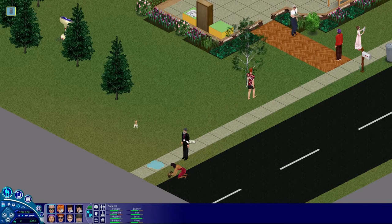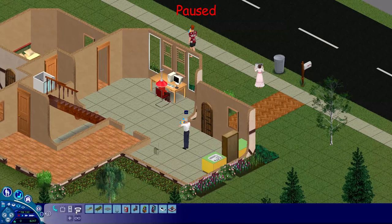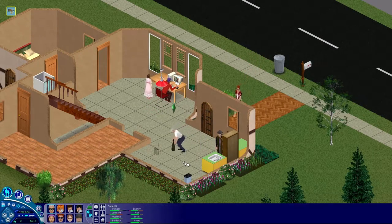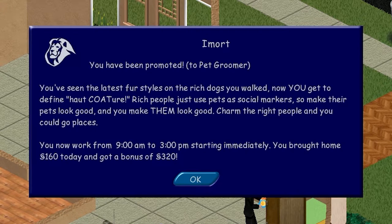I almost forgot that this game had pets in it. That reminds me — we need a trash can. Put that in the bin. Immort, you have been promoted to pet groomer! You've seen the latest first styles on the rich dogs you walked — now you get to define. Rich people just use pets as social status, so make their pets look good and you make them look good. Charm the right people and you could go places. You now work from 9 to 3 p.m. — you brought home 160 today and got a bonus of 320.